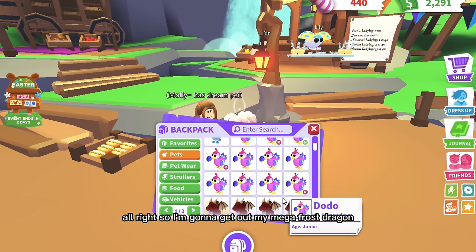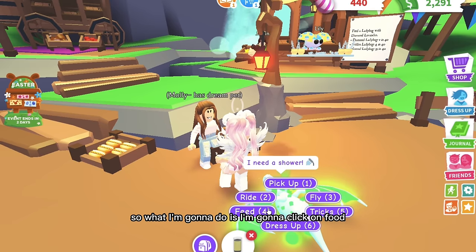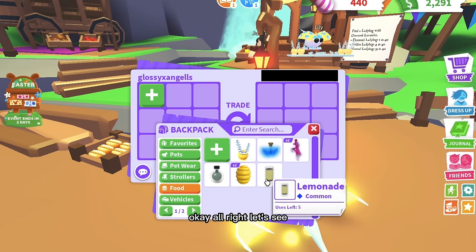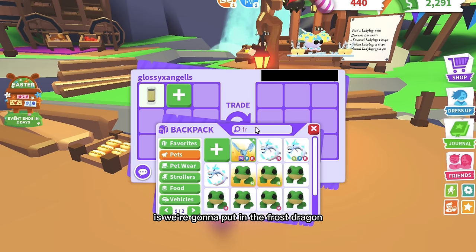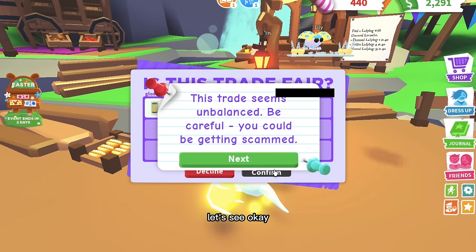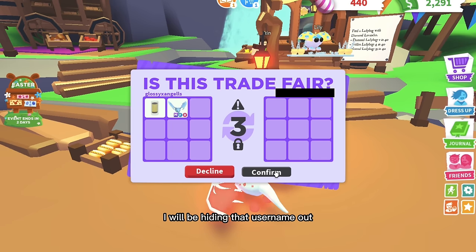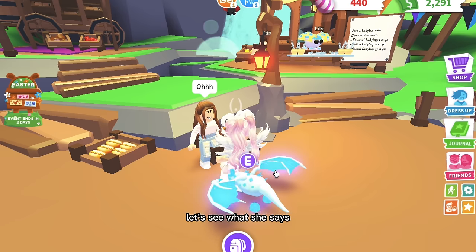First of all, I need a pet to feed. I'm going to get out my mega frost dragon and get a lemonade as food. I'm going to click on feed — but I'm not going to feed it yet. Okay, so I'm going to trade her and put in the lemonade. I can see the frost dragon drinking it. Then I'm going to put in the frost dragon to see if this works. We're going to accept — she's also accepting, by the way. And it failed! Yes! She said 'oh, cool.'